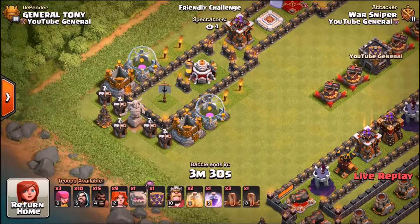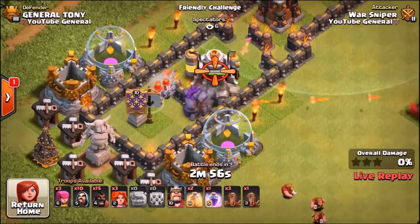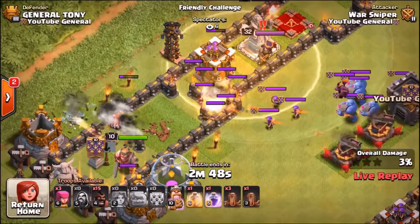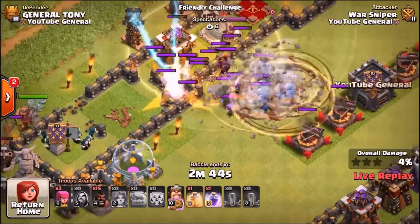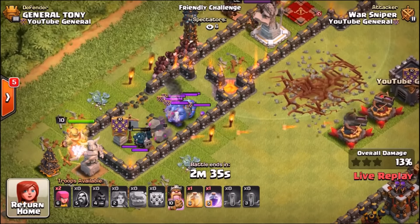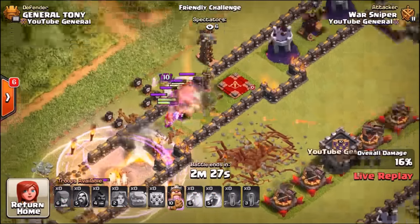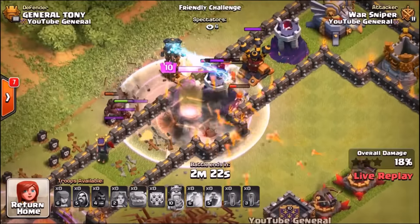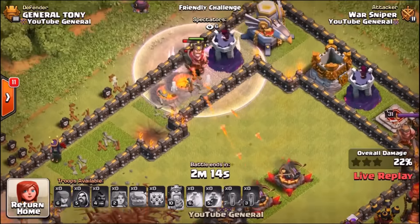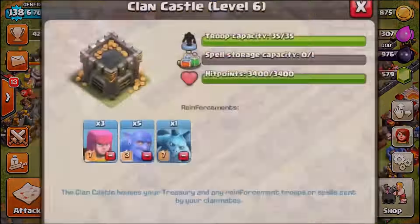Two golems going in straight away, some valkyries flying off the map immediately. There are four teslas on the left-hand side of the base. Here comes the defending clan castle, hopefully doing some serious damage. The hog riders are getting distracted going all the way up to the base, but here come the valkyries. Every single troop is making their way into the serpent. He's up to 19% damage, the valkyries seem to be melting, and the X-Bows are literally tearing these troops into pieces. The first attack is over.